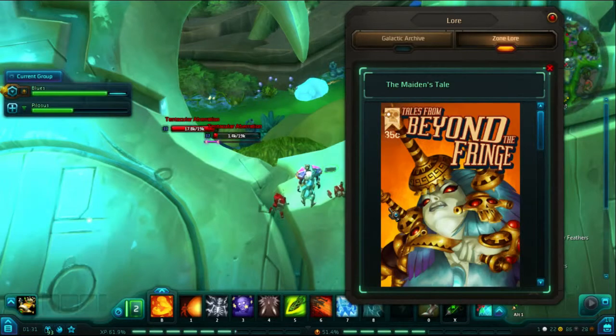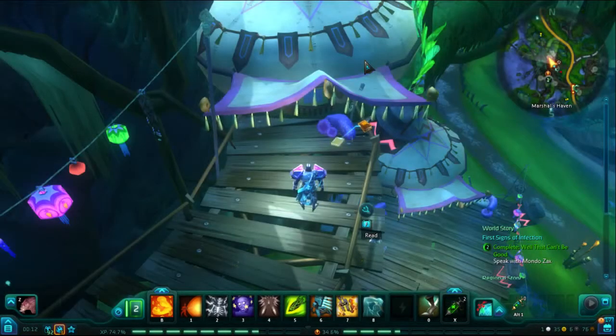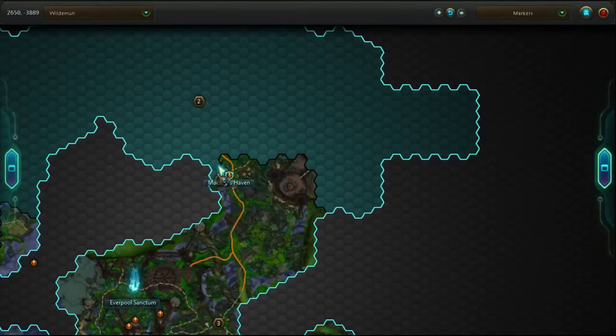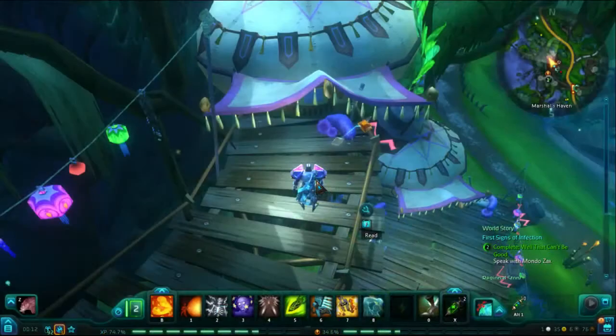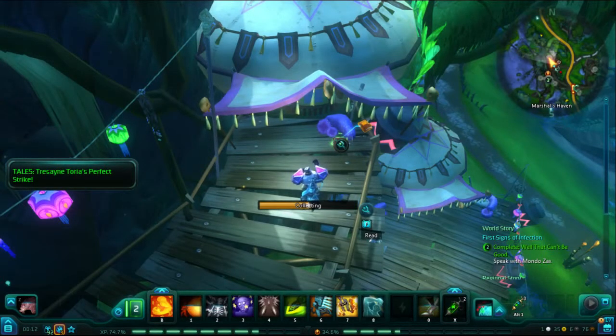That will allow us to move forward and start picking up pieces of A Perfect Strike. Our first piece is in Marshall's Haven. If you think of the Haven as being divided into a west side and an east side, then we are on the west side, picking up our first page.